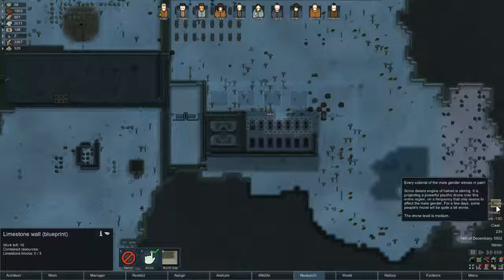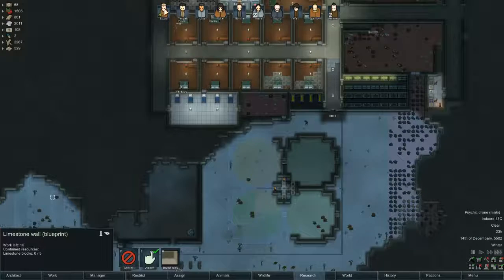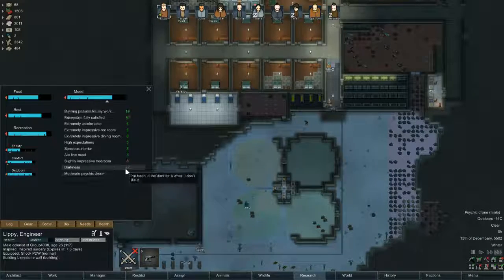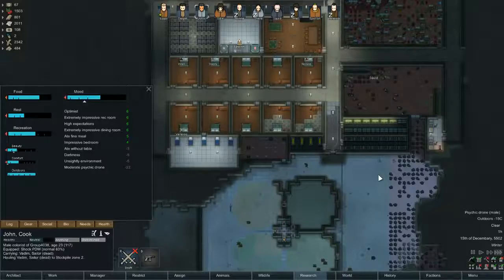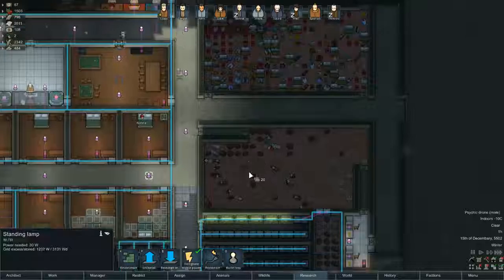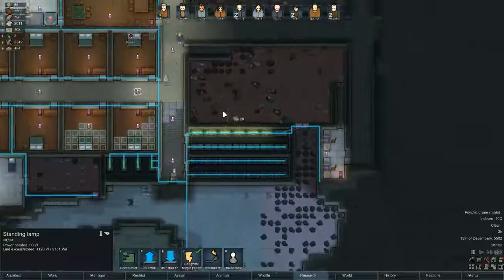I hate psychic drones, they're so annoying. At medium level that is going to really upset some people. It's gone up to 40 — minus 40? That's just wrong. I'm not surprised my people are upset.